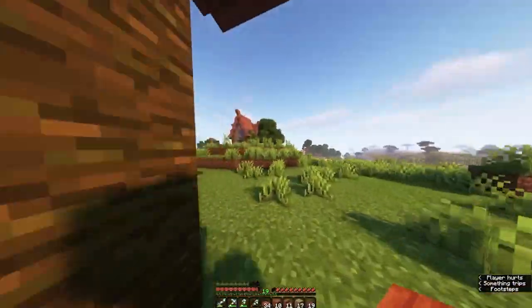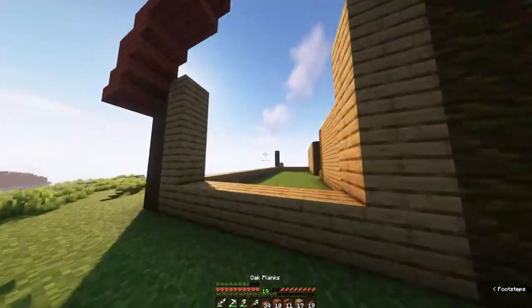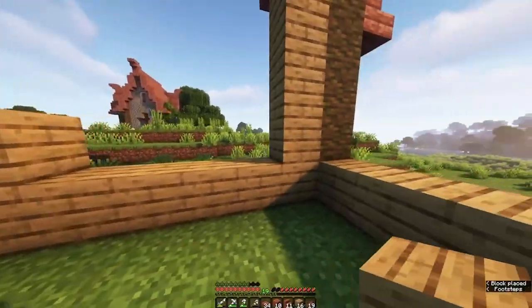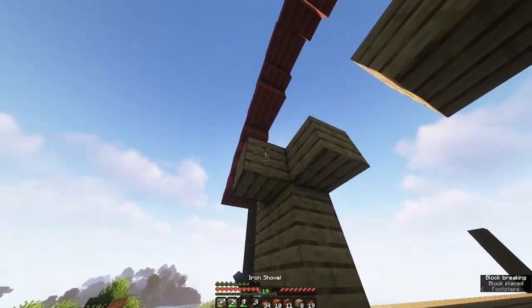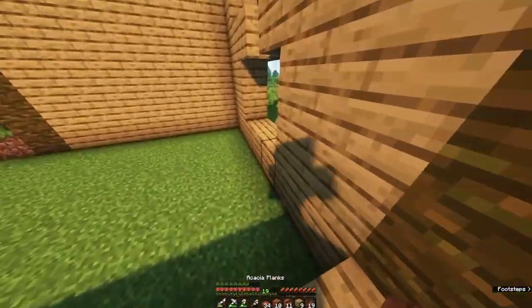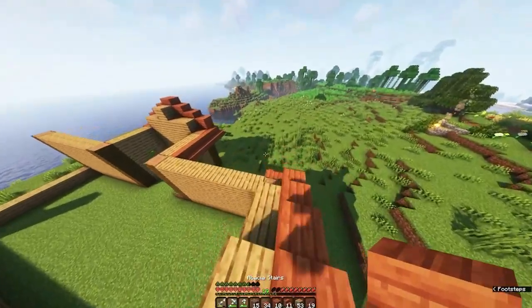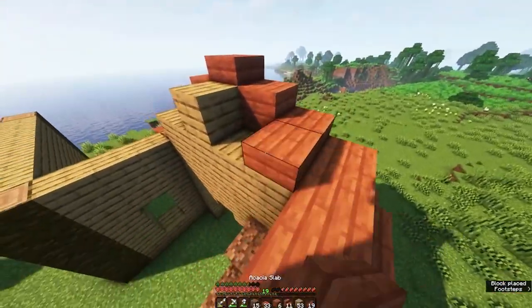This might be right — yeah, this is right. I think I want to do a big window here, like a quote-unquote window with fences, just to give it that barn feeling. Now we can fully do the roof.